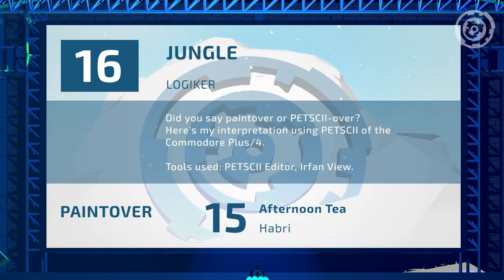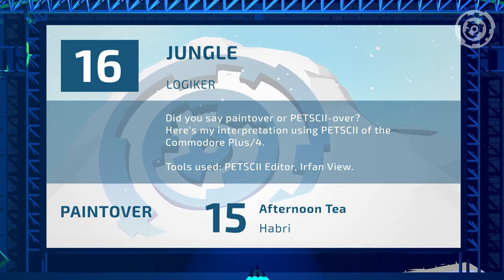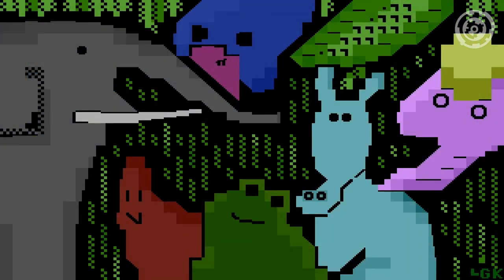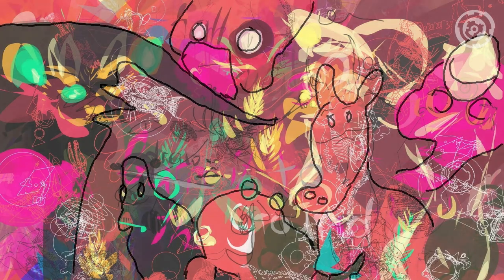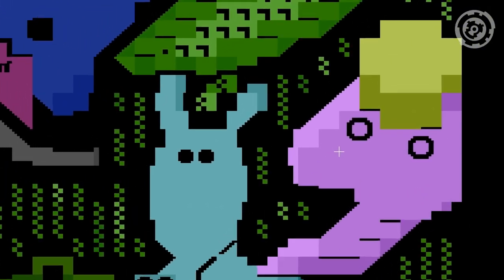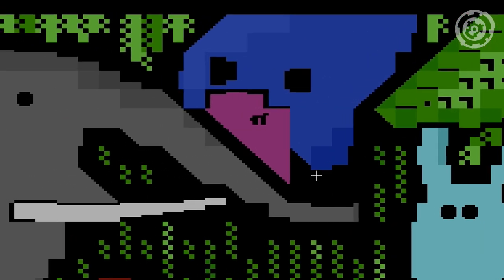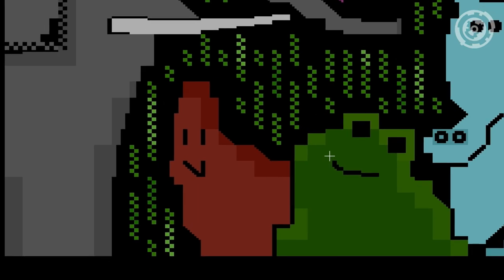Entry sixteen: 'Jungle' by Logica — more Petski. The previous one was antsy and this one's Petski. It's another tool for drawing. I like the elephant — that's the first time we've seen an elephant. Taking these things out and then drawing into Petski — I love the way people expanded or iterated on the idea of this compo this year.